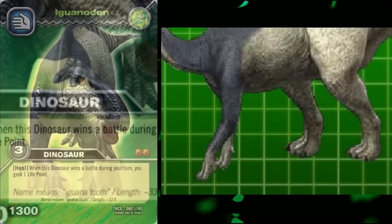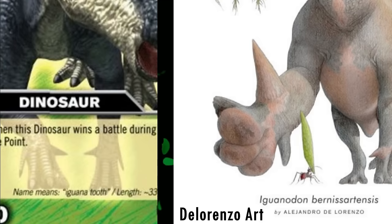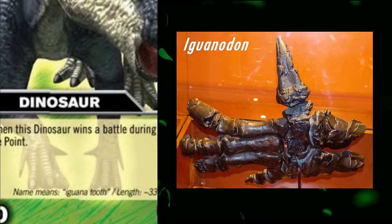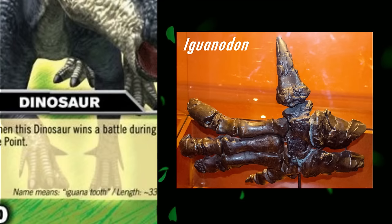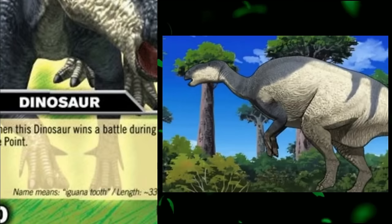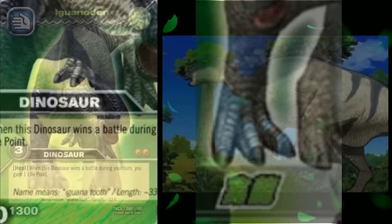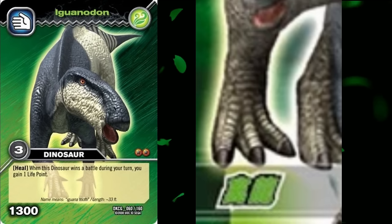It is correctly shown to walk on the second, third and fourth fingers, even though the fourth shouldn't have a claw. The fifth finger is appropriately long and prehensile for grasping foliage, and is correctly shown being held off the ground whilst on all fours. Its famous thumb claws are reconstructed as quite small here, probably due to them either being based on material now referred to Mantellisaurus, or being the smaller morph of thumb spike seen in Iguanodon, which some researchers consider individual variation and others consider sexual dimorphism. If it's the latter, the Iguanodon in the anime is male, yet appears to have the smaller female morph of thumb spike. Whilst it is a bit outdated now, for the time, this is fantastic.